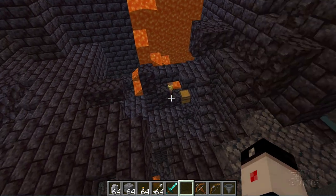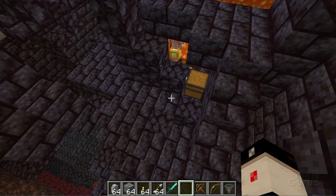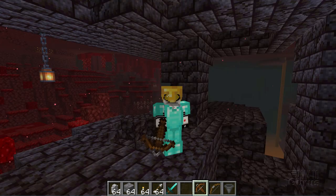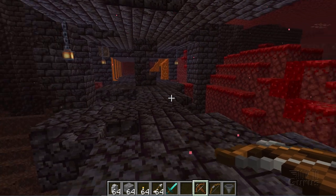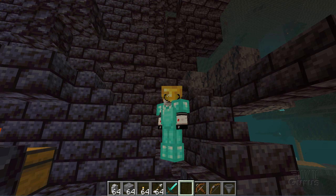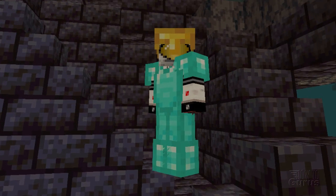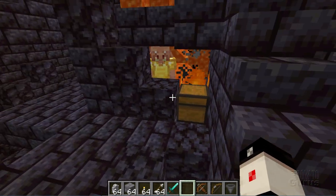There appears to be a piglin hiding right behind that. Now, I'm playing this in creative, just so I don't get killed off instantly for this video. But if you're playing in survival, you want to make sure that you are dressed properly. I have my diamond armor on and a gold helmet. If you have some kind of gold on you, the piglins should leave you alone, unless you try to get stuff out of one of those treasure chests.